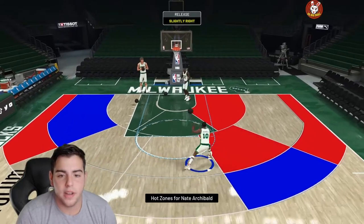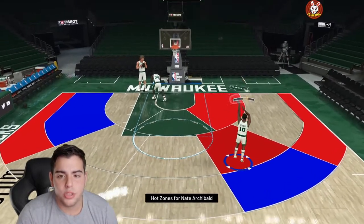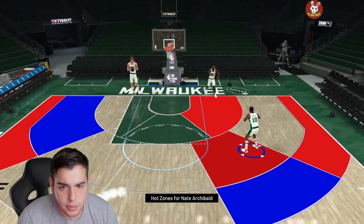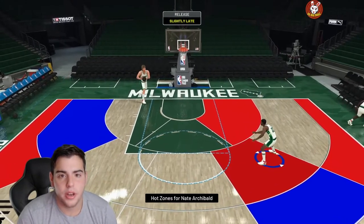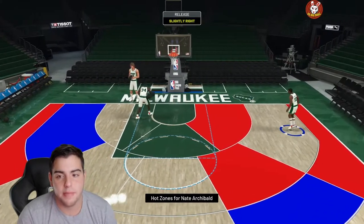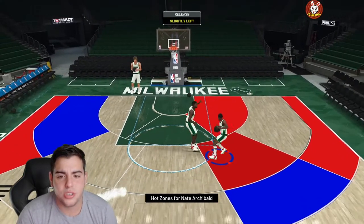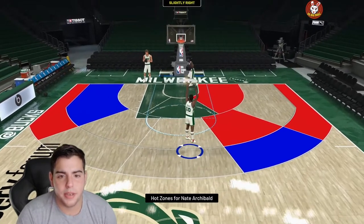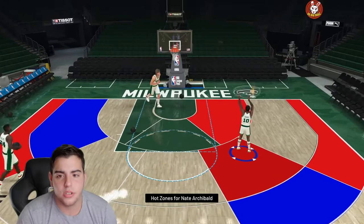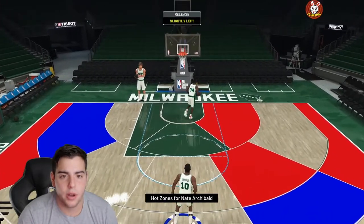One thing I've noticed with stick versus Square: on free throws when you use the stick and you get a slight, it's highlighted in yellow — that isn't early. Slightly left with the stick — it's going in surprisingly. Slightly right with the stick — miss. Slightly early with the stick — also a miss. Shooting with the stick versus the Square: slightly right with the stick still goes in at this hot spot.